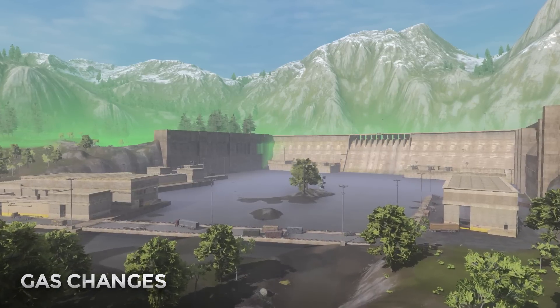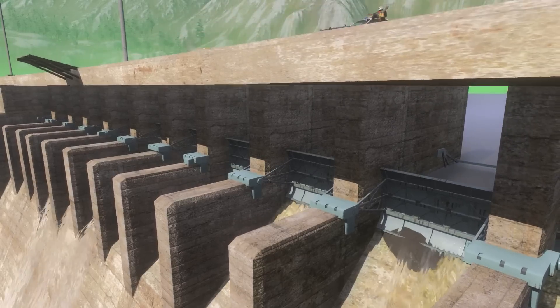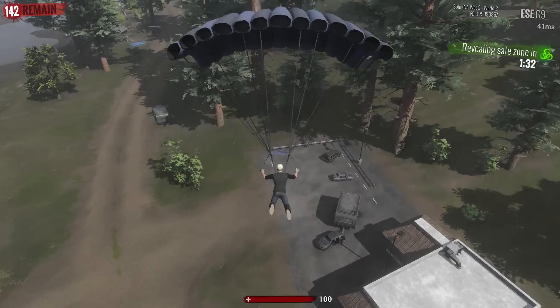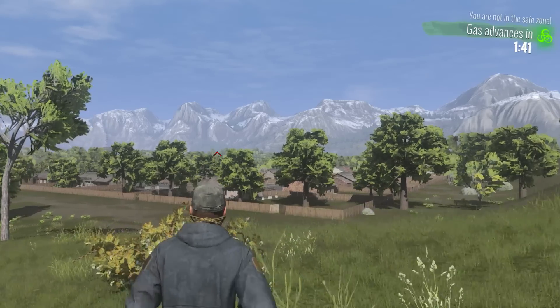With this update, we have a new gas system that allows us to end the match in more places with more variety. So now, places like the dam will be visited a bit more frequently than they used to. To accompany the new gas mechanics, we also gave the spawn system a bit of love to make sure you don't spawn too far from the initial safe zone, but far enough to keep you guessing where it will be.